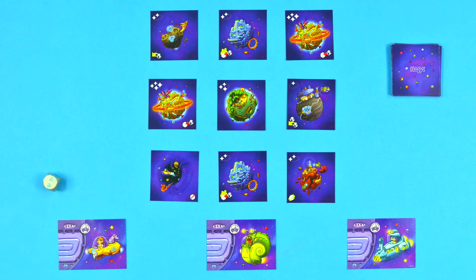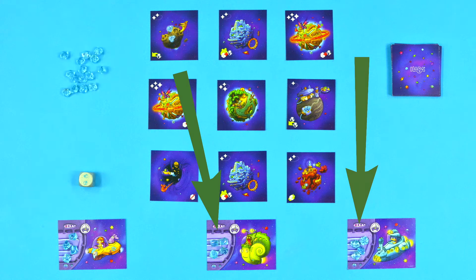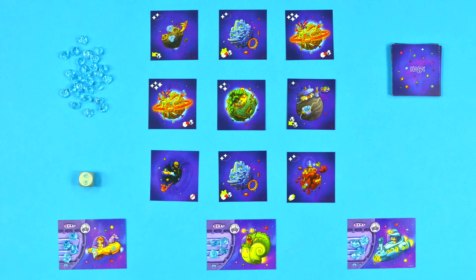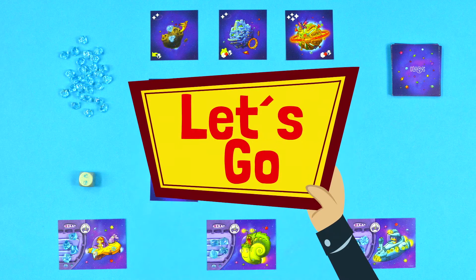The distance between each card should be approximately the width of one die. Now, you receive four fuel crystals and place them on your spaceship card. Place the remaining crystals in an easily accessible stockpile. After that, you're done.